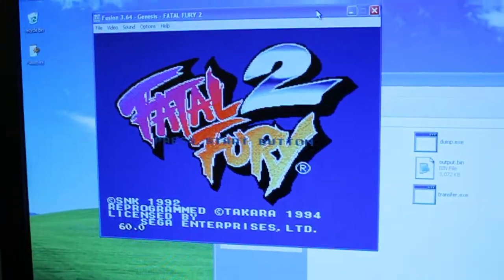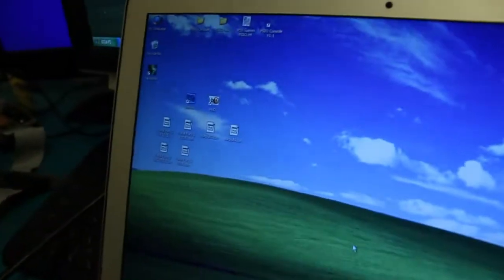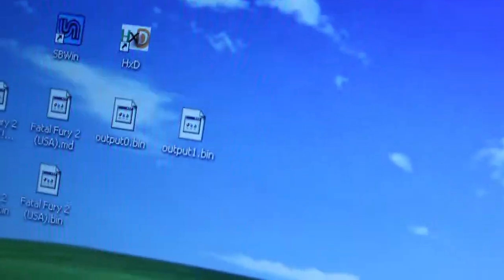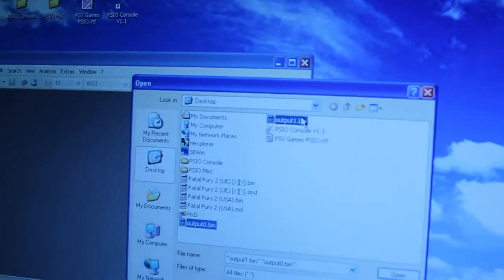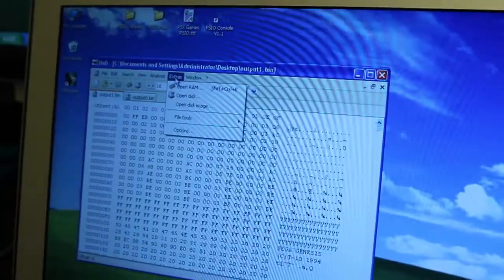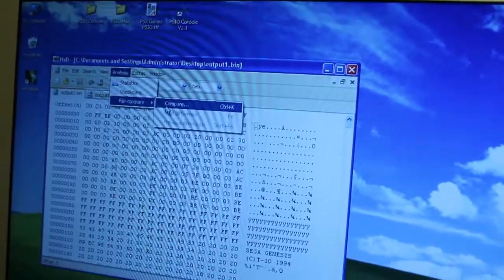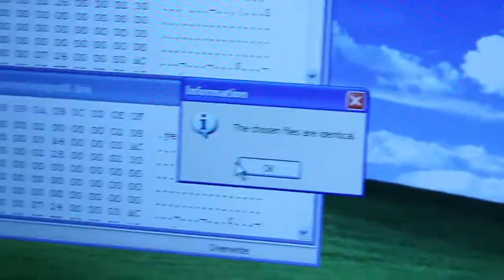I'll do it off camera, won't waste your time. And we return — we're now on the virtual machine, I've moved the files across. The two dumps were the same, they're identical. So we can check that in the hex editor using HXD, which is just the first one that came up. We want output 0 and output 1 — that opens them in tabs. Go to Extras, File Tools, Analysis, File Compare — Control K. Give it the two files, make sure they're the same ones you want to check. The chosen files are identical, which means it's a good dump.